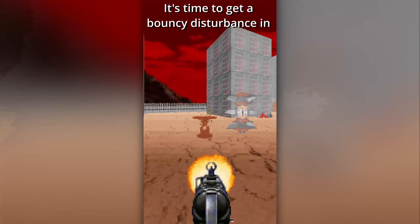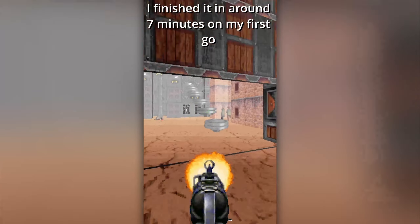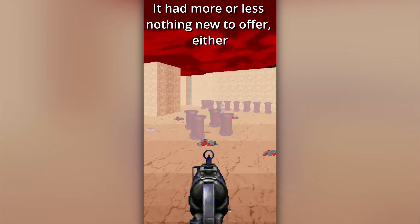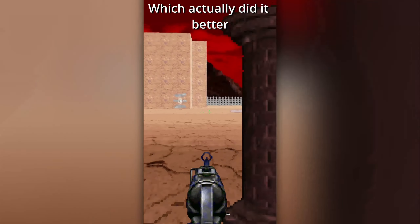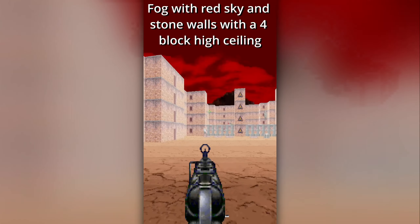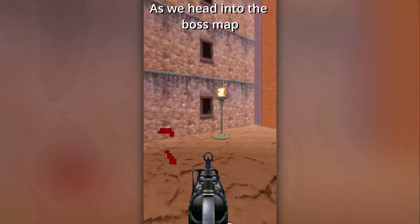It's time to get a bouncy disturbance in E1M6, Spring Surprise! This is definitely the most filler map yet. I finished it in around seven minutes on my first go, which is less than half the time of pretty much all the others. It had more or less nothing new to offer either, like the off-elevator pressure plate area taken straight from Metal Threat, which actually did it better. The only thing I thought it did well was the visuals — fog with red sky and stone walls with a four-block high ceiling. It very much comes across as a map that was just quickly made to get the episode over with as we head into the boss map.